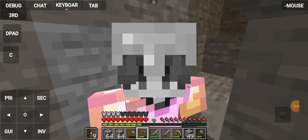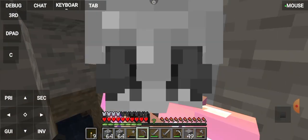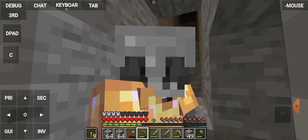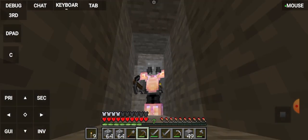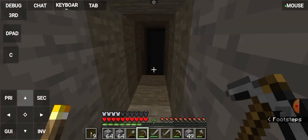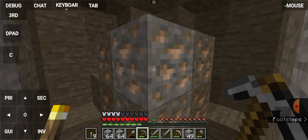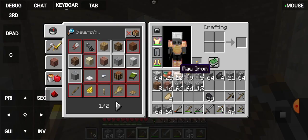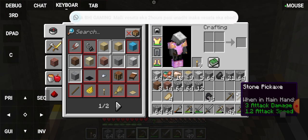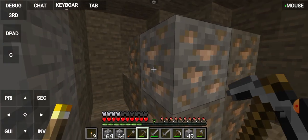So hi guys, welcome to our new video. We are going to talk about mining, but we have 10 iron, copper mining items. So flint is 4 and coal is 38 — it's very important.